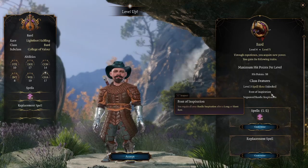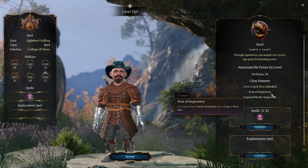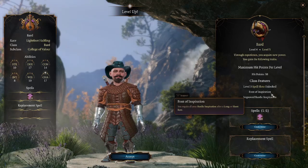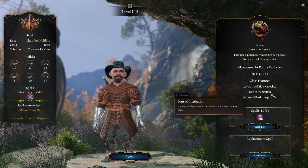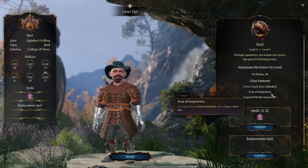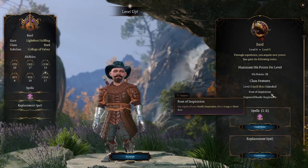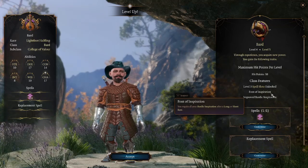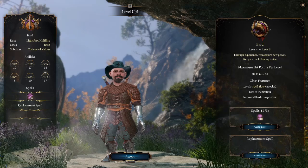Bards are just cracked now because their whole niche is using potent abilities that refresh on a short rest. Their Song of Rest feature gives you another short rest per long rest — you're usually capped at two, so with a Bard in your party you're getting three, a 50% increase in short-rest-refreshing ability casts. The two obvious synergy candidates are the Battlemaster Fighter with its superiority dice, and the Warlock whose spells refresh on short rests. Now we're adding Bardic Inspiration dice to that list.